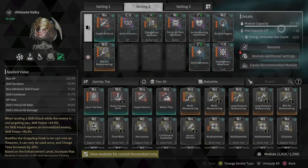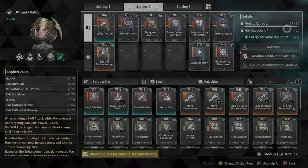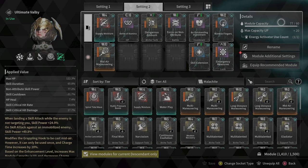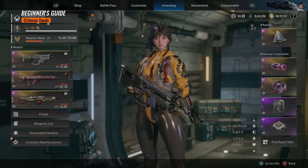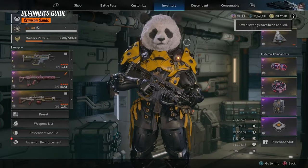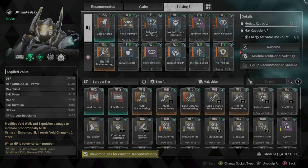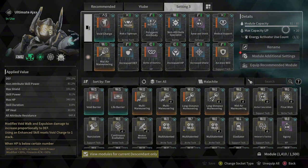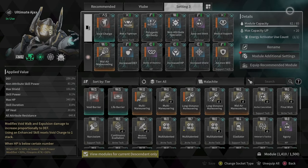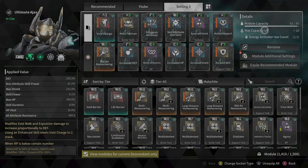It's very important to have the energy activator, so you can increase your module capacity immediately — adding 20, then another 20 of the capacity. We can also increase it to 80, or even 85. I haven't seen anyone with 90 or over 85, so for now I think that's the maximum we can do with the energy activator.